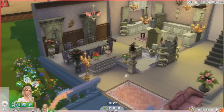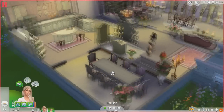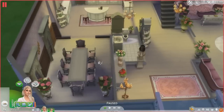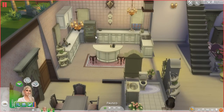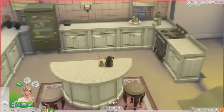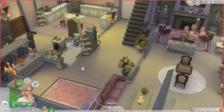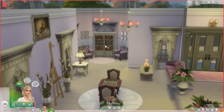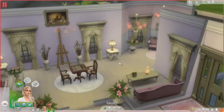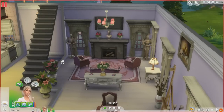Everything's still pretty girly, so I like it. You walk in, you've got your fancy dining room, a bathroom, here's your kitchen — it's pretty big. I haven't seen that refrigerator in that color before, so it kind of threw me for a loop. That is the kitchen. Over here is like a little sitting area with a bookshelf, chess table, painting, and then this is like your little living room area over here.